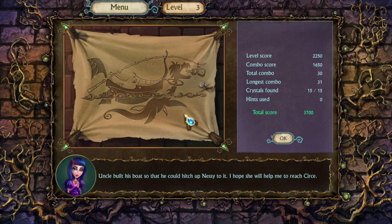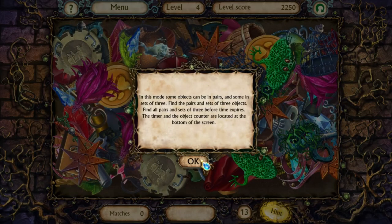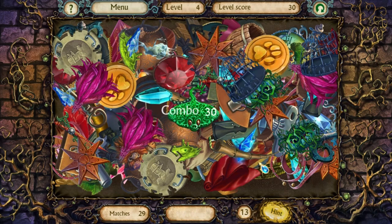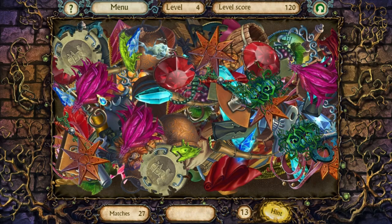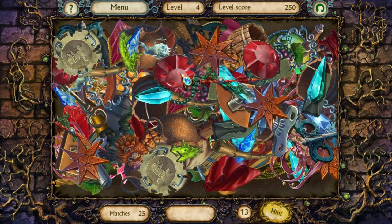There it is! I saw it in the first picture. Uncle built his boat so he could hitch up Nessie to it. I hope she will help me reach Cersei. Oh, there's that weird flat thing — it looks like a cross between a lizard and a stingray. Definitely weird.